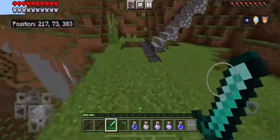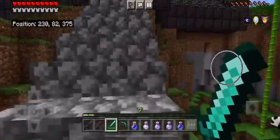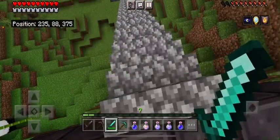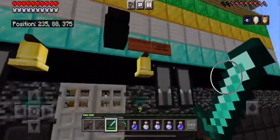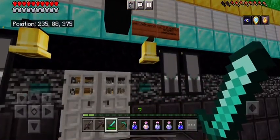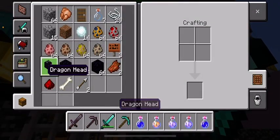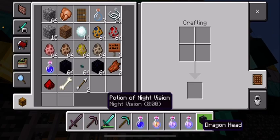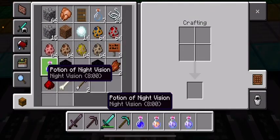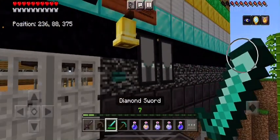This is the first mansion of like thousands probably that we're going to be building. It'll be called the Realm of Josh the Dragon 27. We have the cobblestone steps that head up, we have a dragon head — I gotta replace one of those, I thought I had another one. Let's just place that dragon head down and put this night vision thing back here.